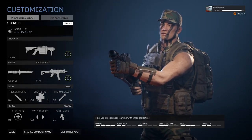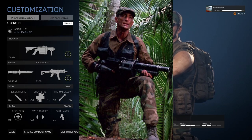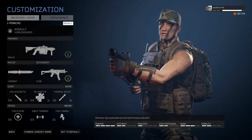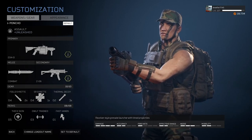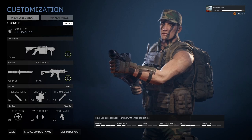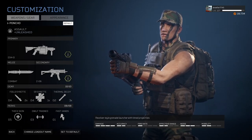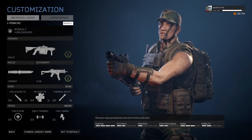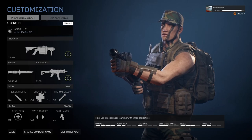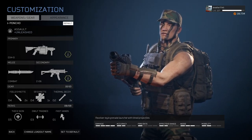Hello everybody! Today we're going to be playing Poncho from the 1987 Predator movie. For a primary we're going to run the Grenade Launcher, the Z06 for a secondary, and in our gear we're going to run Field Surrette, CR Surrette, and the Thermal Decoy, with the perks Thick Skinned, Alf Trained, and Fast Hands making us very chunky. We're running the Assault class with a specialization of Unleashed, allowing us to deal extra damage with our explosives. But without further ado, let's get into it.